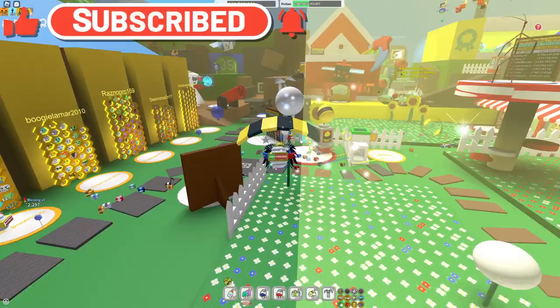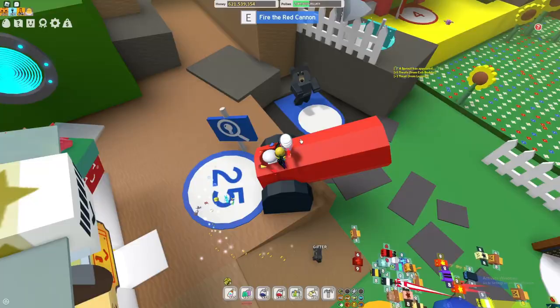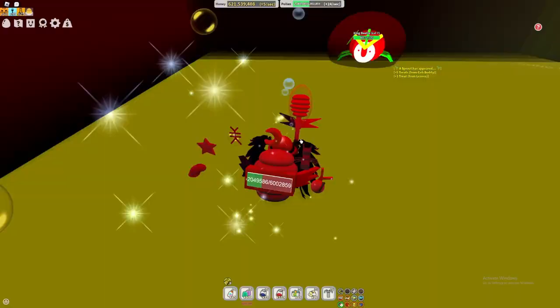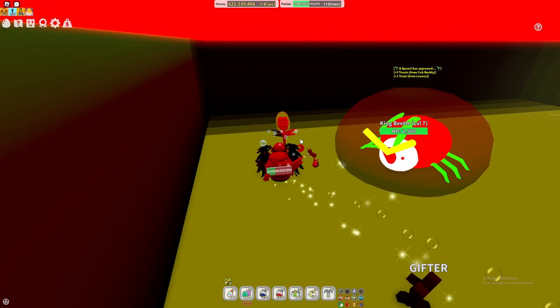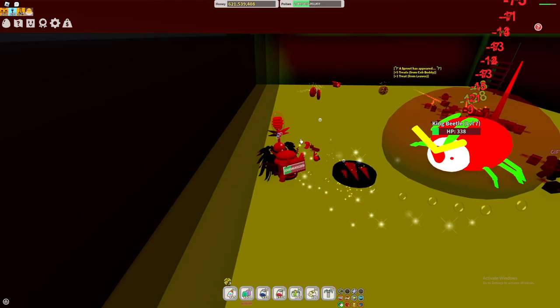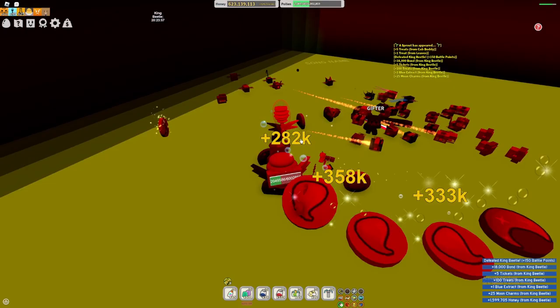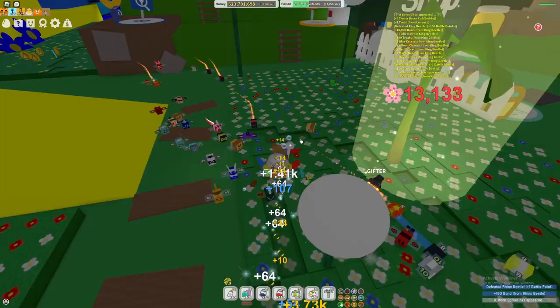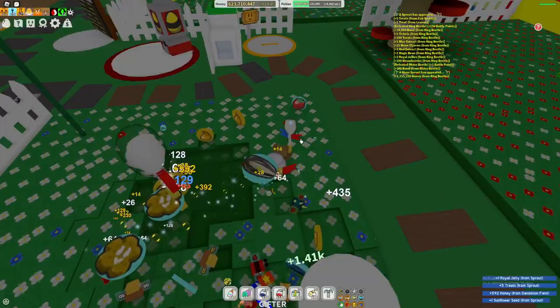Without further ado let's get into method 1, and that is going to be the King Beetle. A lot of people don't know this, but the King Beetle can actually drop up to 10 magic beans each time you kill him. So it is really good to kill this guy. Let's see if we got some this time — yeah we got one magic bean, which doesn't seem like a lot but that's just a free sprout right there from doing pretty much nothing. So yeah, up to 10 is really impressive.